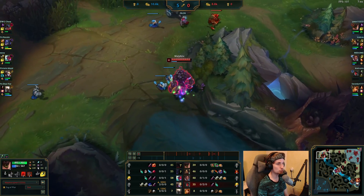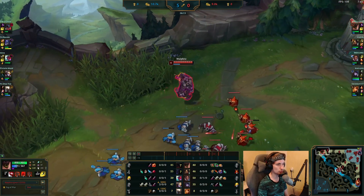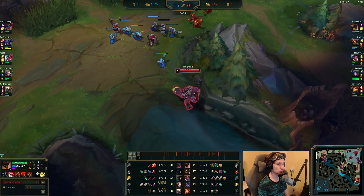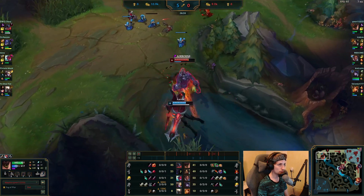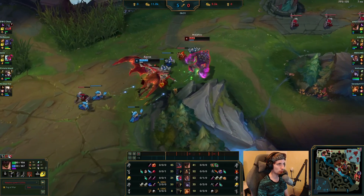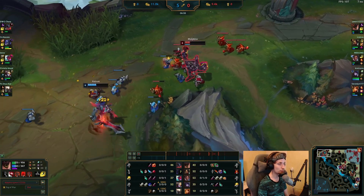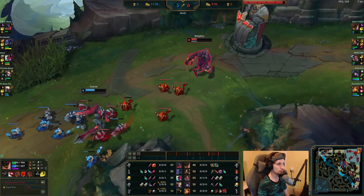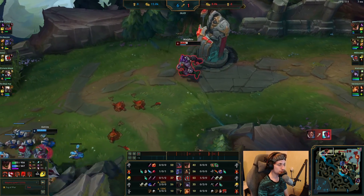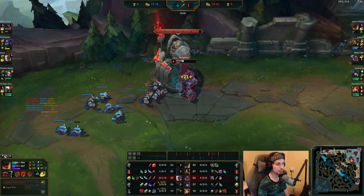He's using the Corrupting Potion to regain mana while also dealing some extra damage through everything. Now he can put the lane into a slow push. Aatrox is going for the all-in — this is pretty much the weakest point of Malphite. If Malphite had just a little bit of mana now, he could have done an all-in, but he's running low on mana. The further this game goes, the better it will be for Malphite — once he gets level 6 and his first item, he becomes literally unstoppable.